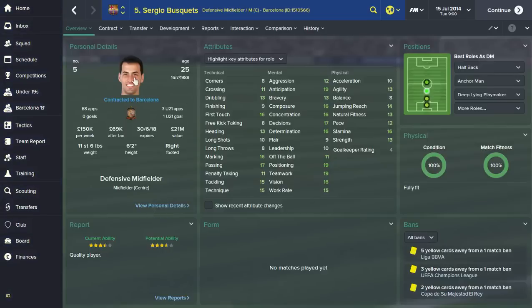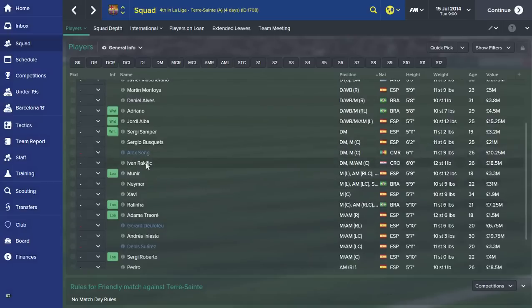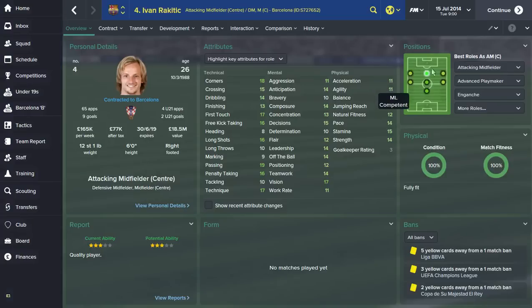Sergio Busquets, 25 — looks a bit like Woody from Toy Story — 68 caps for Spain, very versatile with all the right attributes to play as an anchorman or centre mid. Reads the game very well, positioning is very good, vision is good, he's quite strong at 6 foot 2. First touch is excellent as is his marking, passing, tackling, and technique. He's not the quickest but his positioning and reading of the game make up for that. Then Ivan Rakitic — very versatile, can play pretty much anywhere in midfield. Good passing, technique, very good long shots, can take free kicks, good first touch, good corners, good crossing. I'd probably play him as a centre mid in the starting eleven.